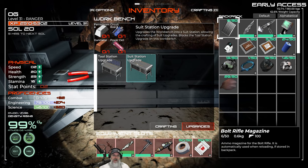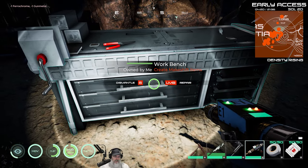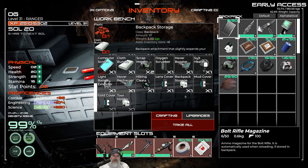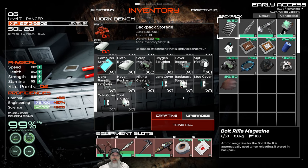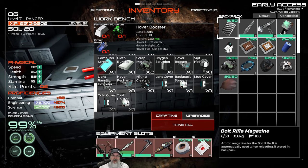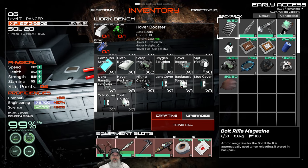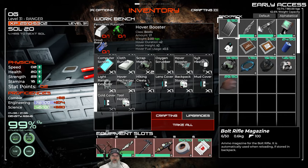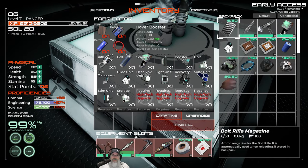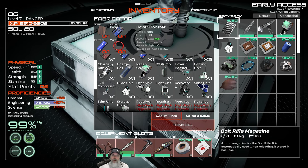We need a circuit board, power cell, gunmetal, and ferrochrome for the suit station upgrade. Let's do it and take a look. Some of these upgrades are identical to the ones in the fabricator but with different material requirements. For example, the hover booster here gives hover duration times two, hover height times two, and uses half fuel — requiring ferrochrome, plutonium, and a circuit board. The fabricator version uses steel, circuit board, battery, and wire instead.